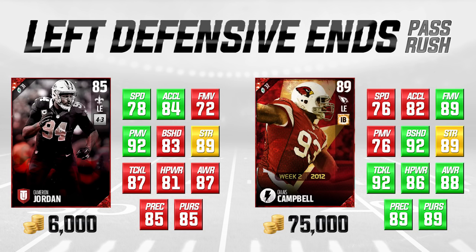If you see green on one side, that means that card is better at that attribute. Red means it's lower in that attribute, and yellow means they're the same. So Cameron Jordan at 6,000 coins — we're going to compare him to a flashback Calais Campbell going for about 75,000 coins.